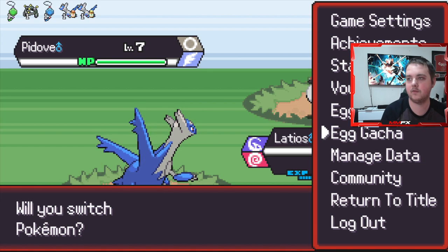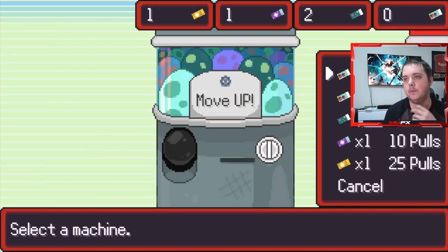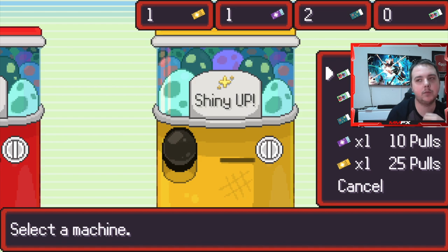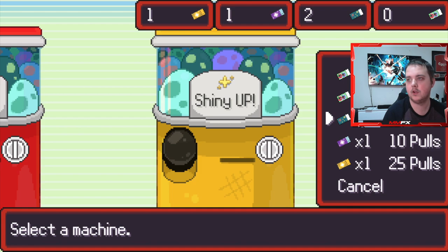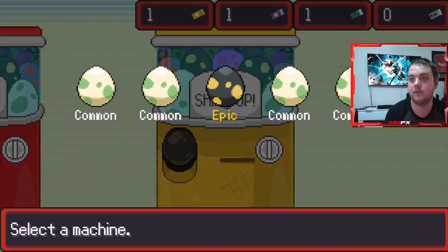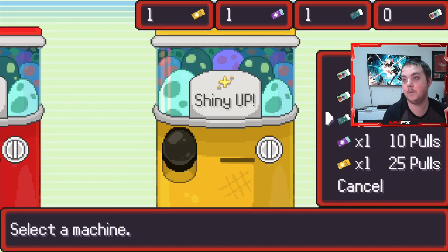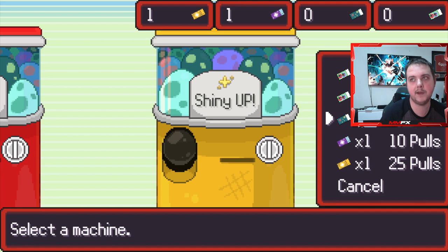Let's get some pulls going. I don't know whether to do move or shiny - shiny gives us more things with items and moves, gives us better moves on our Pokemon. Let's do a shiny one and see what eggs we get. Can we get an epic egg with a shiny? That is the question. Wow, we did! If that's a shiny legendary I will take that. Maybe I'll go for another one - shinies are obviously the way to go if you want better pulls, apparently it does something to your rates when getting better items.